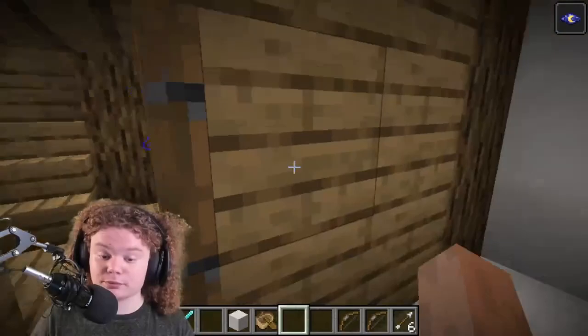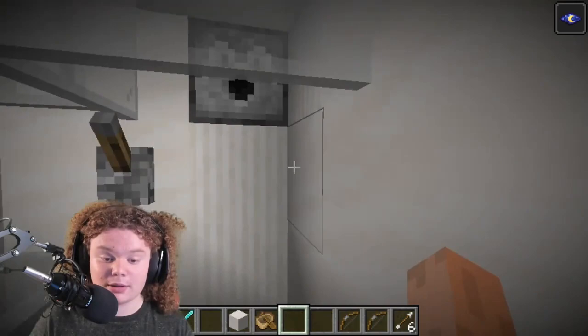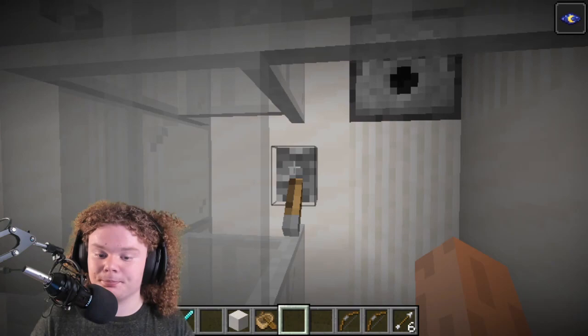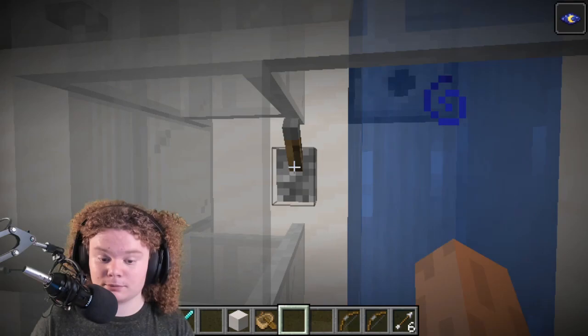First we've got to go to the bathroom. In my bathroom I've got an armor equipping station and a working toilet. By the way, there is no game sound and I'll explain that later. I'm working a shower — by the way, it is literally a shower because it picks the water up again.